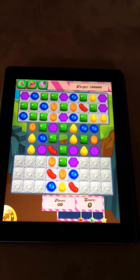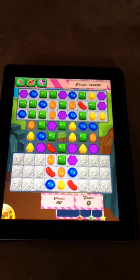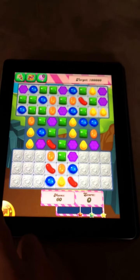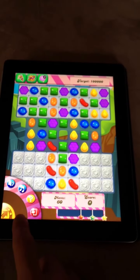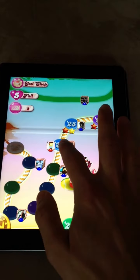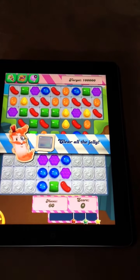This is level 29 of Candy Crush Saga. Let's say hypothetically you don't like the pieces it gave you. Before you make a move, you can go to the options wheel here and exit the puzzle completely. When you go back in, you'll notice that the pieces are completely different.